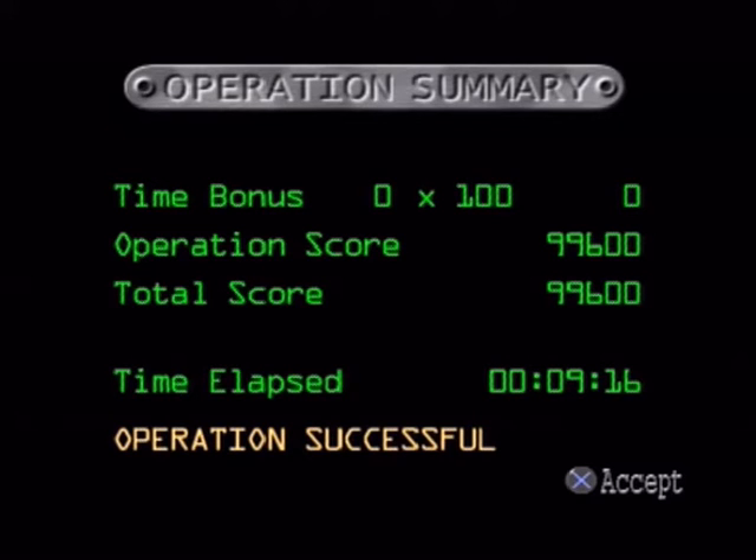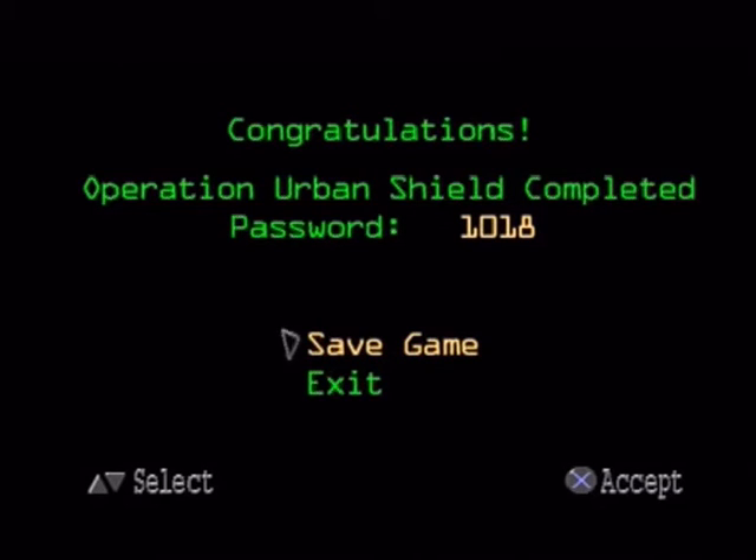I think it gives you a breakdown of your achievements in the level. Operation Summary — time bonus: naught times a hundred. I think if you do it quickly enough it might give you a bonus, but I didn't. Time elapsed: nine minutes, sixteen seconds. Operation Successful. The password, if you want to use it, is 1018. But it won't save the number of weapons you have — it just starts you on the level with basic equipment. So you won't have anything you've picked up, like the really good machine gun. If you want to keep everything, you want to save your game to memory card.